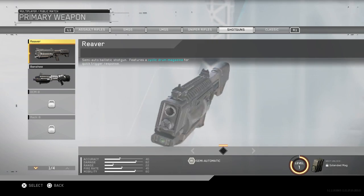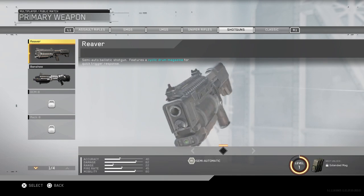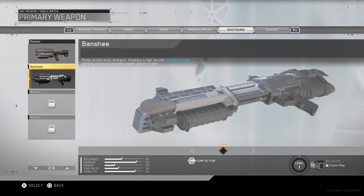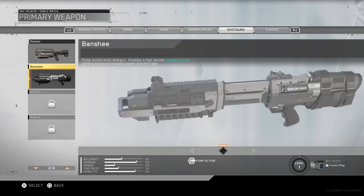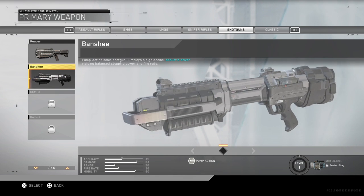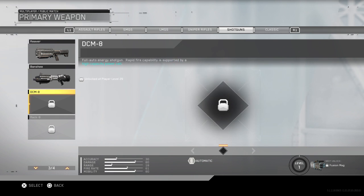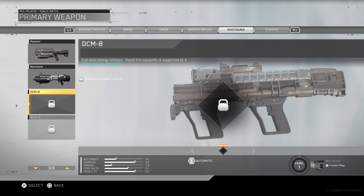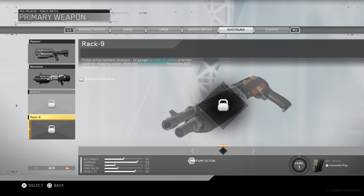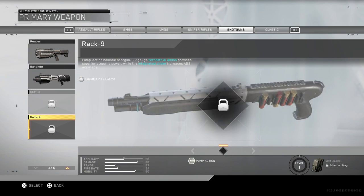Shotguns — you get the Reaver, which is a semi-automatic ballistic one with a cyclic drum magazine. Quick trigger response means your trigger finger is faster. Then the Banshee — it's not as good as the Banshee from Black Ops 3; it does not shoot as far or as well. This one is like a big Advanced Warfare shotgun — I think it's called the Tac 21 or something — it shoots sonic energy waves in front of you. Then you get a fully energized shotgun which is like the AA-12 from MW3, and then the Rack 9, which is like the Baz-12 I think. Pretty nice gun, 12 gauge — classic.